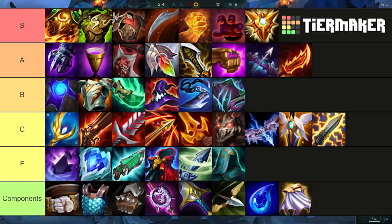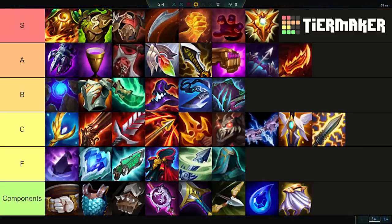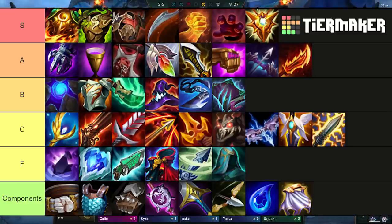For example, Runaan's Hurricane is a fantastic item on Yasuo but it's not really core on anybody else, so slamming it early is good if you think you're playing Yasuo. I also want to touch on the F tier items — it's generally very hard to get value out of those in the early game, but that does not make them bad. An item like Frozen Heart is amazing on units like Diana and Viego, but those don't come into play until around level 7 or 8. Items like Shroud and Zephyr are fantastic in the late game once you can narrow down what comp you're playing. Just know that the more information you have on your comp, the further up or down some of these might shift.